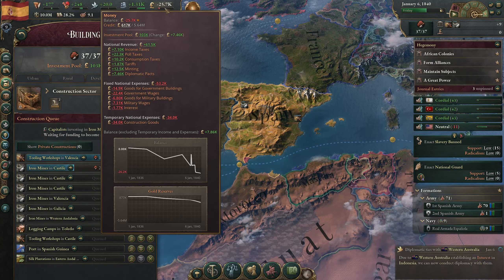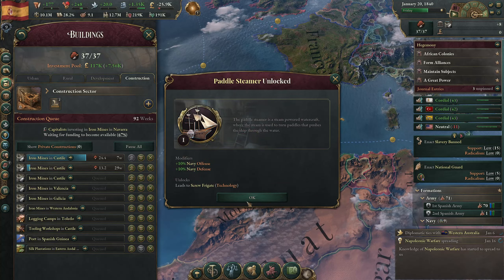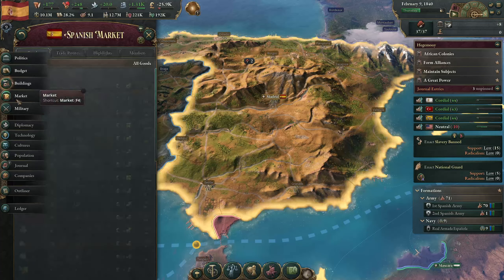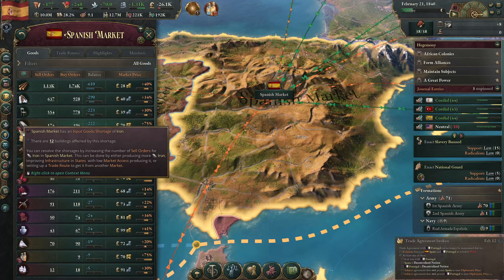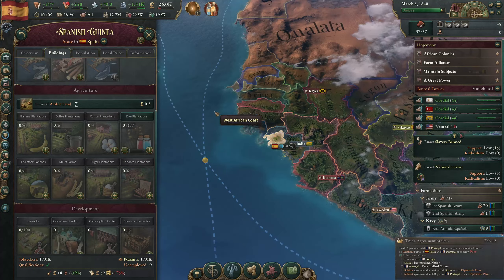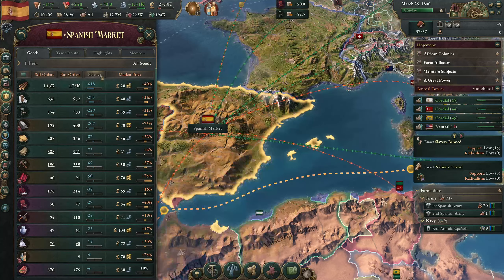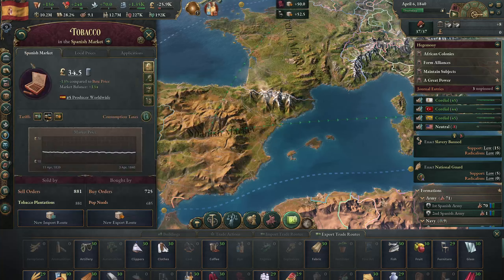We have a huge negative balance, but once those iron mines come online this should balance out - minus 34K for construction goods. We got the paddle steamer unlocked - nice. We're at negative 220 balance; once these six iron mines come online that'll drop us to around negative 100. We also have a shortage of dyes, so we'll add some dye plantations over in Spanish Guinea.